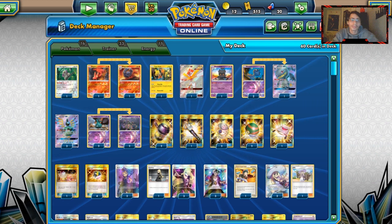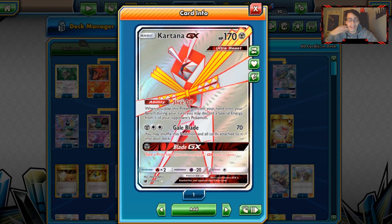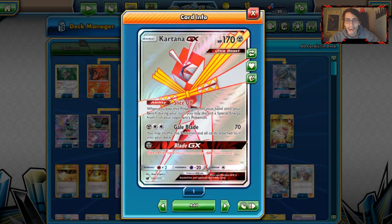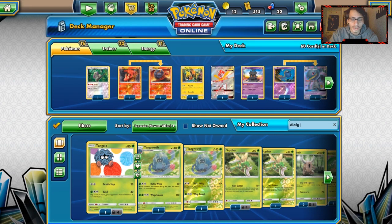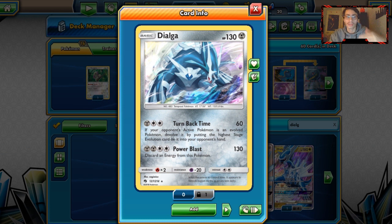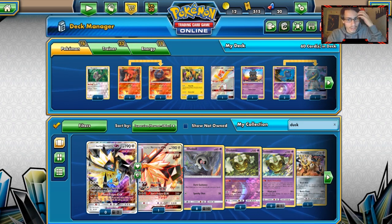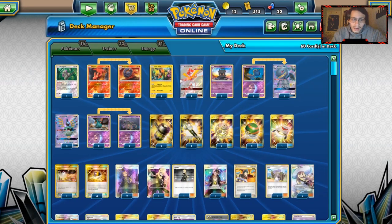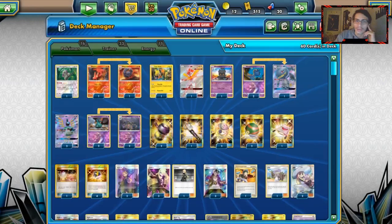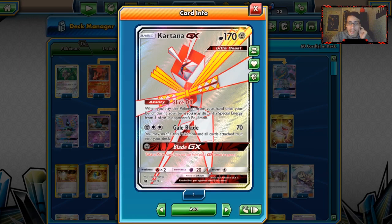We're playing Kartana with Slice Off and Gale Blade. My original build was playing the new Dialga with Turn Back Time — this attack is really good; you one-shot Sylveon, Gardevoir, Zoroark GX, and Lycanroc if they aren't using the 670 HP variant. That build played Unit Energies and Dusk Mane, but I ended up changing to a more Sigilyph-heavy build with supporters and such. We are playing Kartana for its ability Slice Off. Gale Blade is also good — with a Choice Band you one-shot Alolan Ninetales GX, which is really nice.